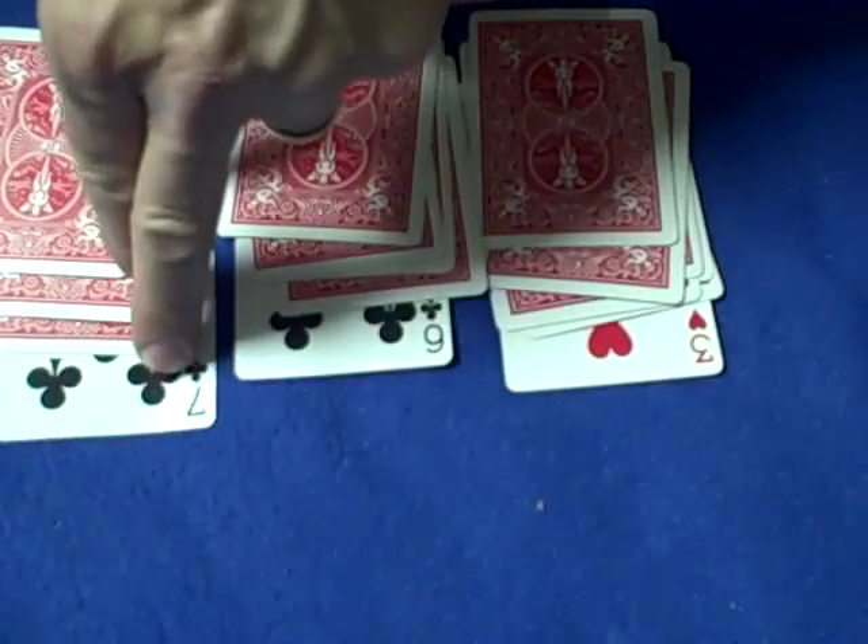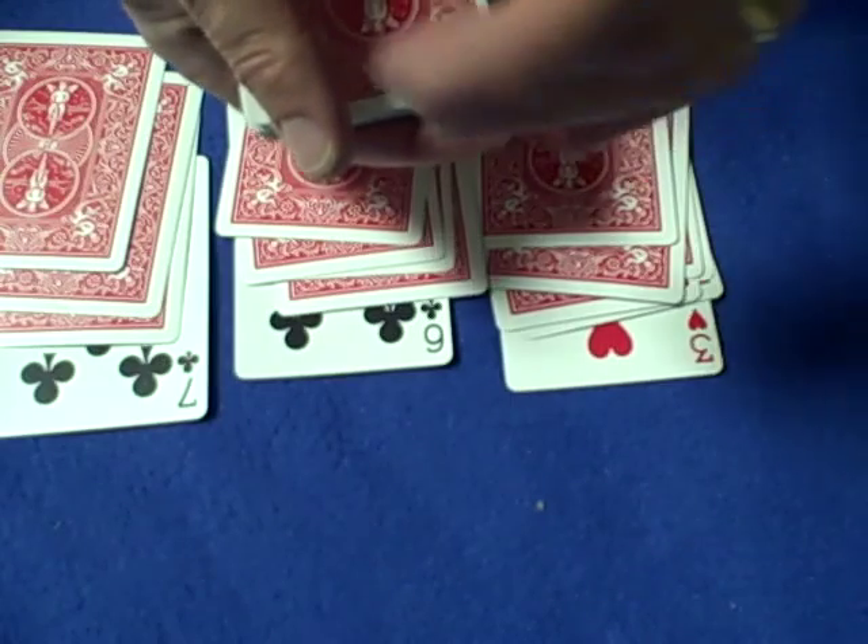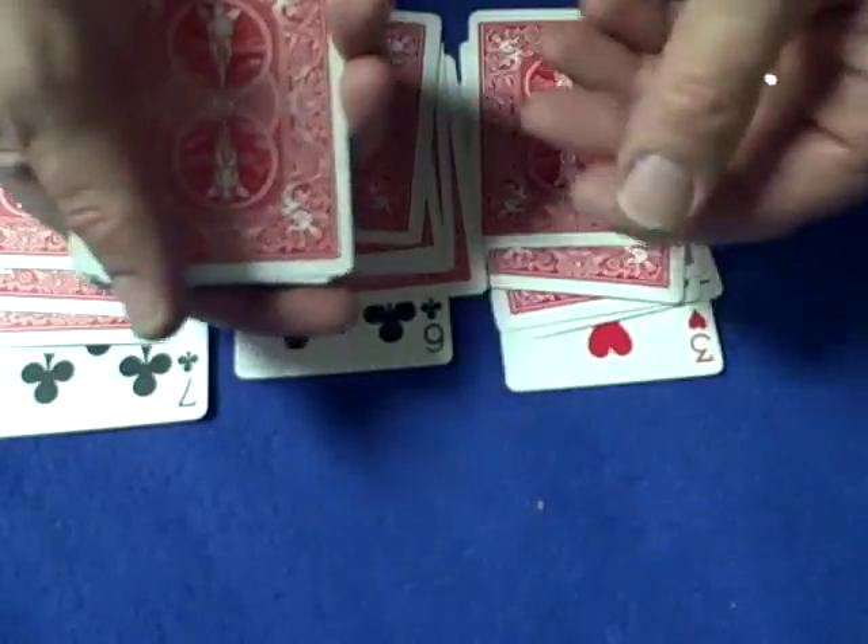3 and 6 is 9, and 7 is 16. Half of 16 is 8. We have two clubs, so it has to be clubs. So the 16th card down is going to be the 8 of clubs.